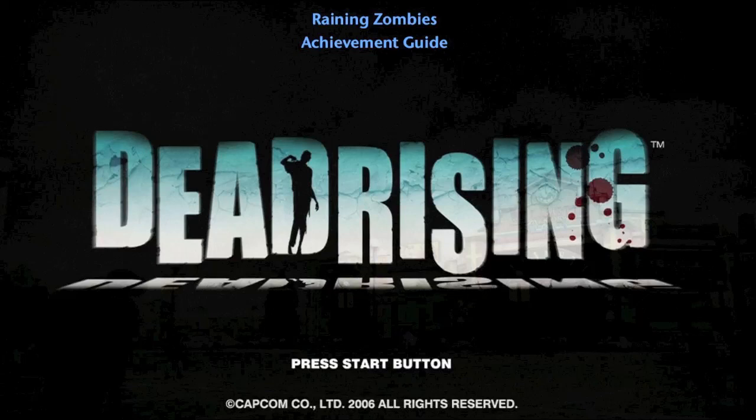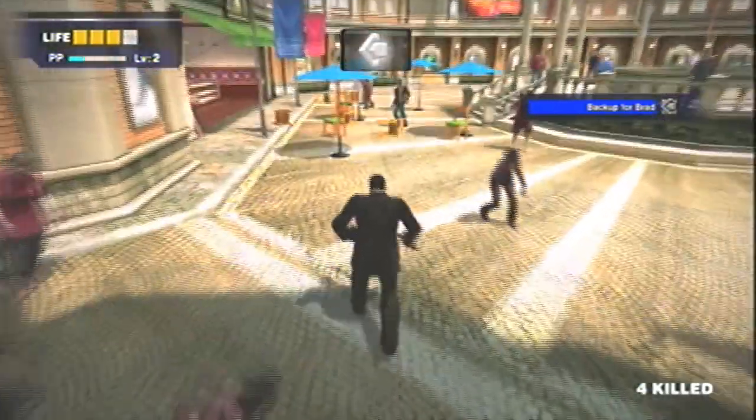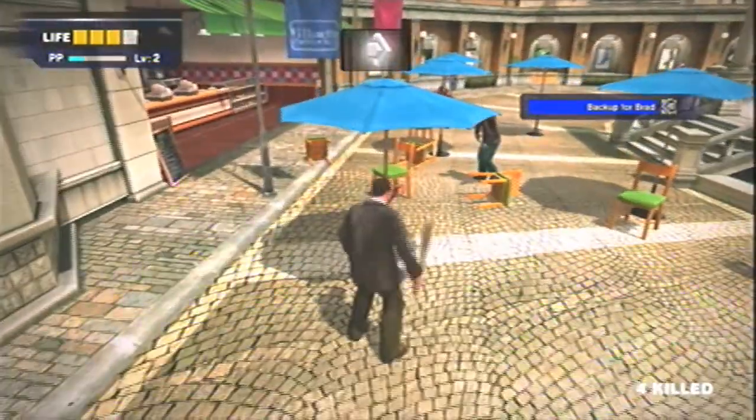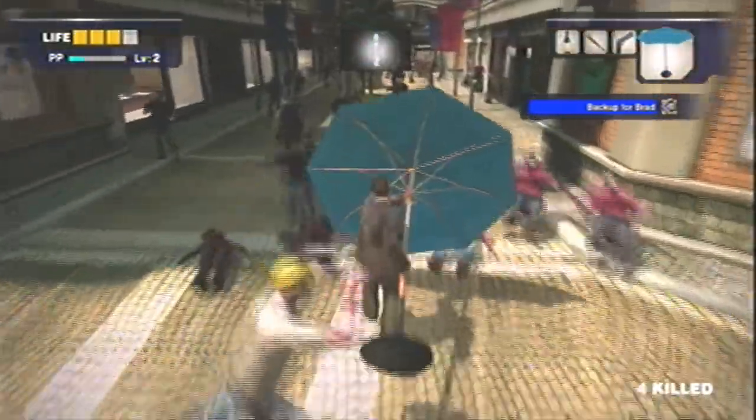Alright, back in Dead Rising, getting Raiding Zombies, which is to knock 30 zombies down with a parasol. So what you want to do is head over to the Alfresca Plaza, go to the fountain where the parasols are, pick one up, and just start running over zombies.